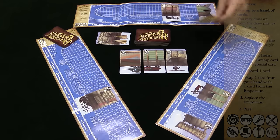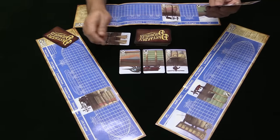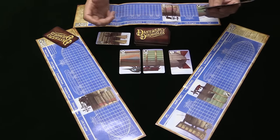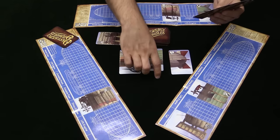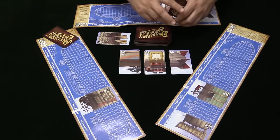Then it's the next player's turn. The first thing they do is draw back up to five. They can draw from the deck, or they can draw right from the face-up cards — so they can take a card, replenish that, and now they're back up to five. Then they take their own three actions.